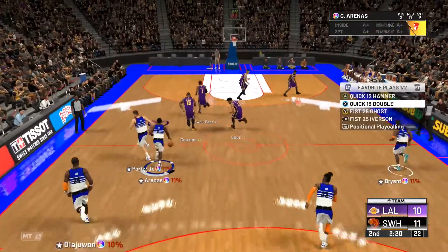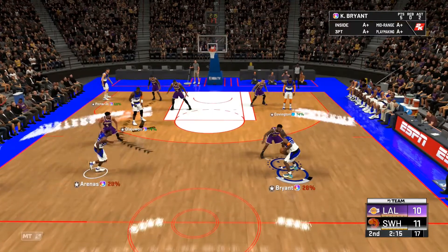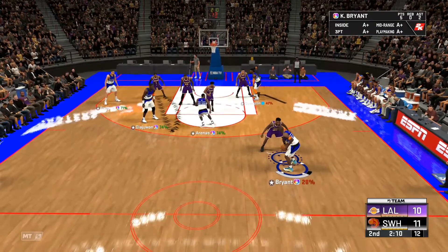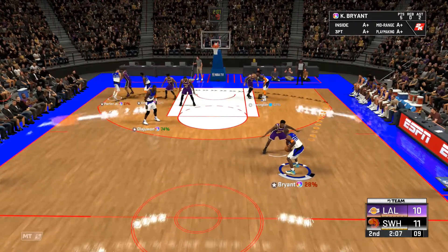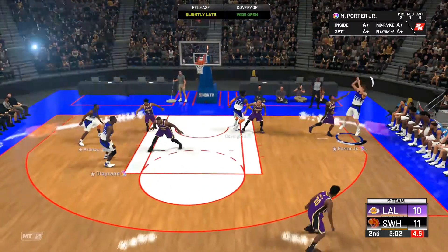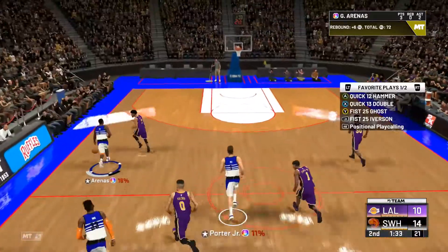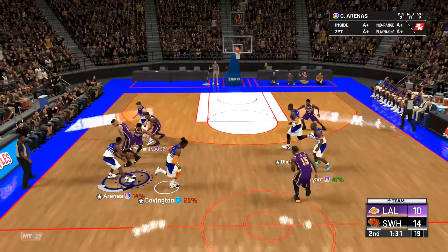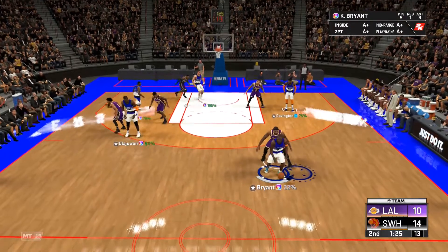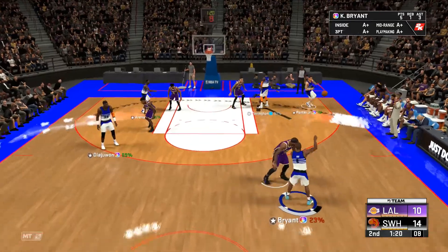Let's see it again. Pass it to your shooting guard. Your point guard is going to go down and set a double screen for your small forward, and he'll be open every time. You probably want one with Dimer. Wait for that small forward to come over, and bang.